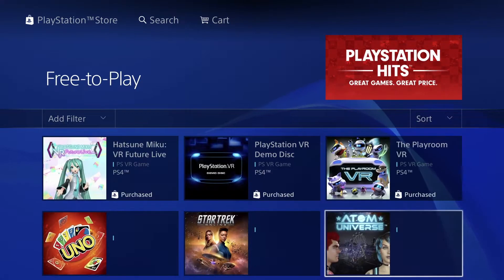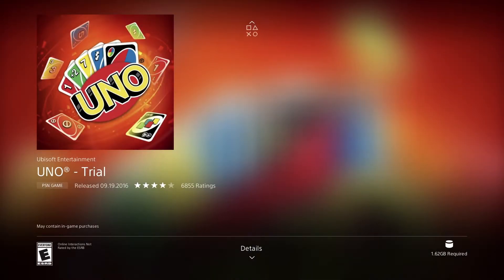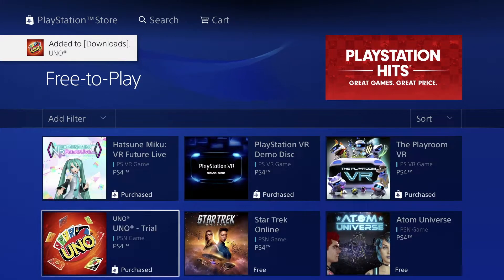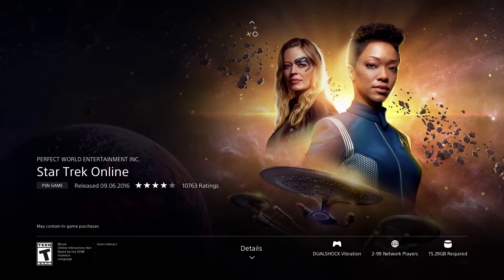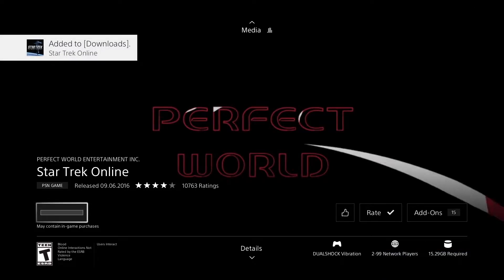This next one is a trial, which I usually don't love, but we're going to download it anyway. A trial is good to try before you decide if you like it — it's not the same thing as a full game. This one here is a full game for free at 15.29 gigs, so press download and begin the download, then go back and keep going.